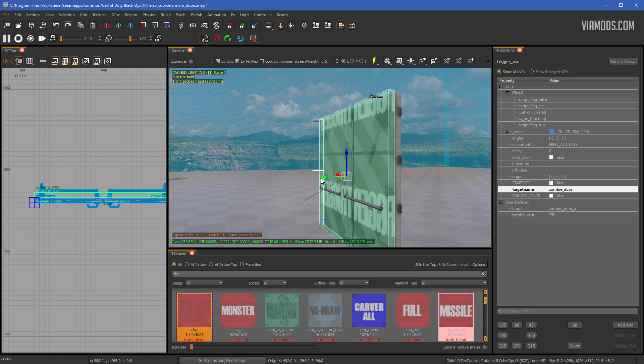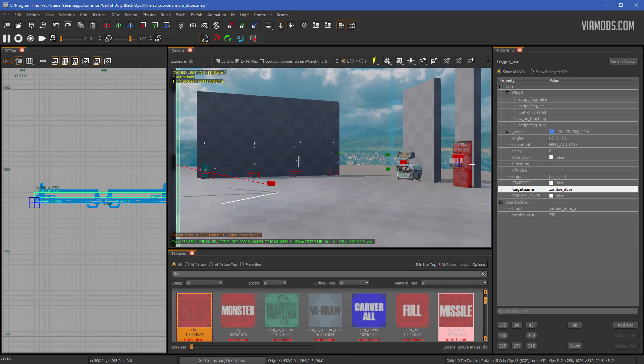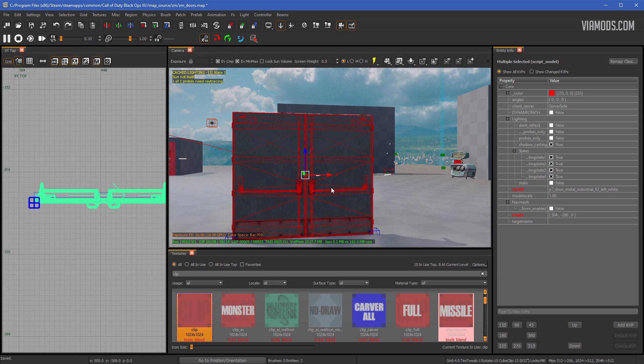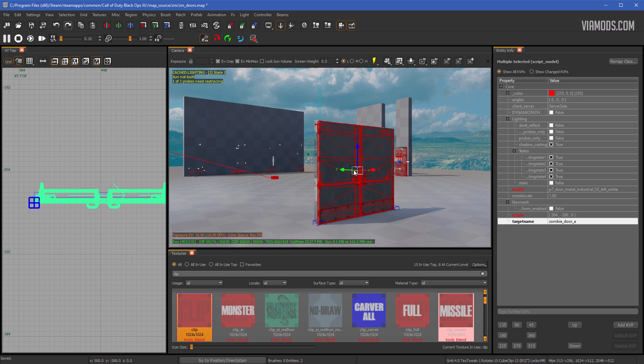If you did that correctly, you should see it glitching because it's trying to find a target that doesn't exist yet. Hit Escape to deselect, then Shift-select both sets of your doors. Give them the target name matching what you set — in this case zombie_door_A. Hit enter and the glitching should stop because the trigger is now targeting the door.